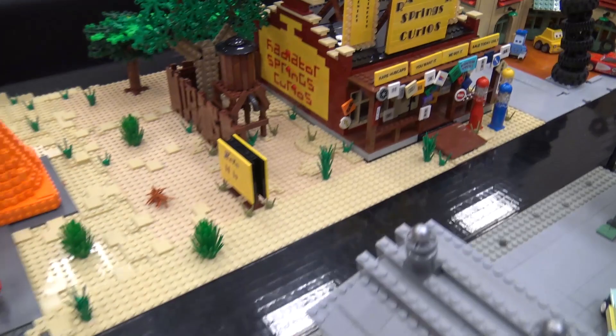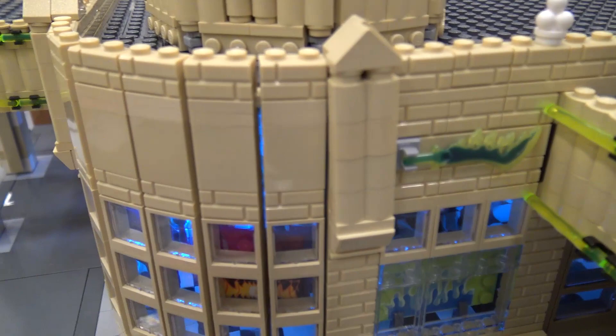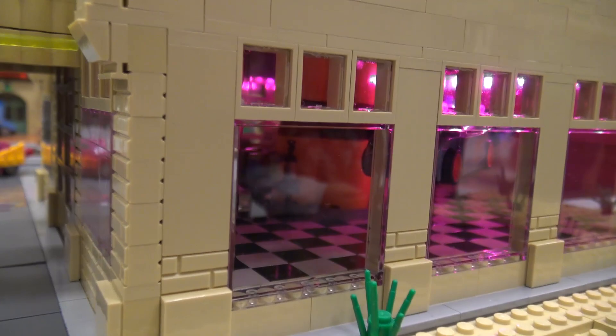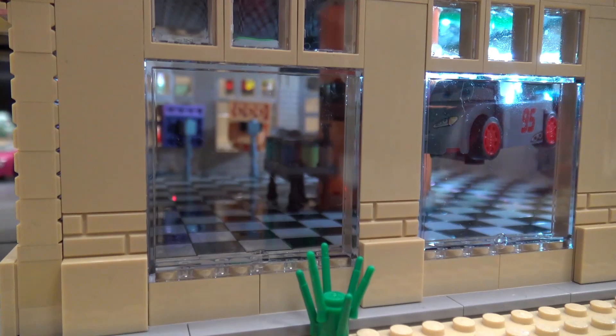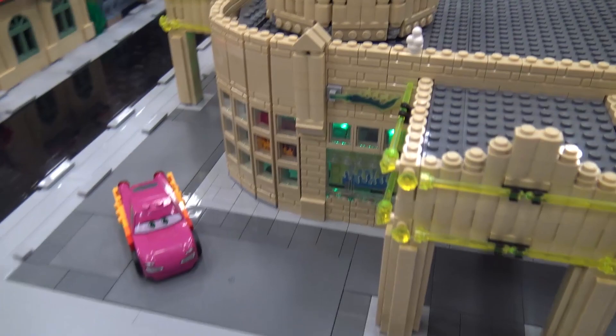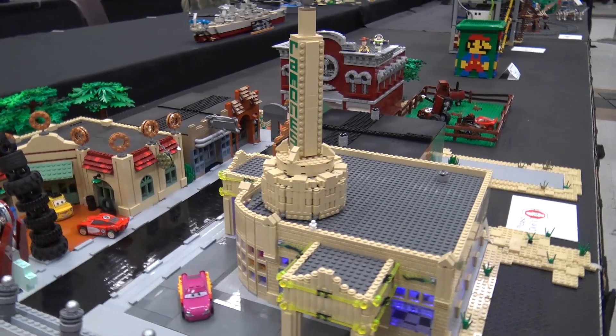I noticed some of those buildings have lighting in them — how did you decide to do that? The lighting in Ramone's is actually just one of the IKEA strip plates — we used the same one in the fallout shelter display last year. I put one strip in there because Ramone's has a lot of windows, it's quite a big building, and very one-colored on the outside, so it needed to pop more. I tiled the inside and put a few of the figs in there. I also noticed in my research that all along his windows he's got hoods of cars painted in all different shapes and sizes as his advertising. So in the display I made all the hoists to put all the different cars on with a table of all the paints — and you can't really see inside unless you light it up.